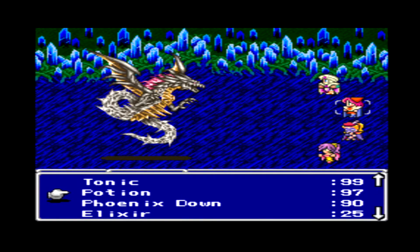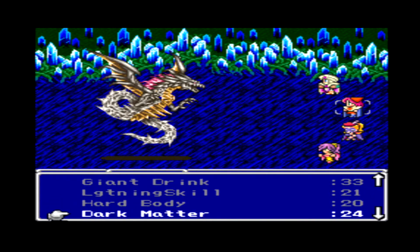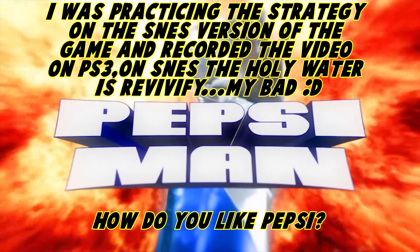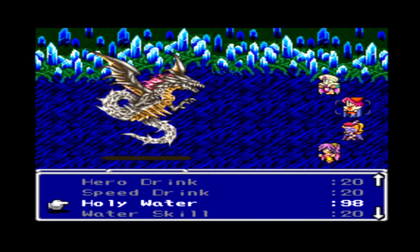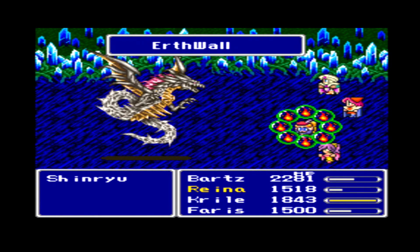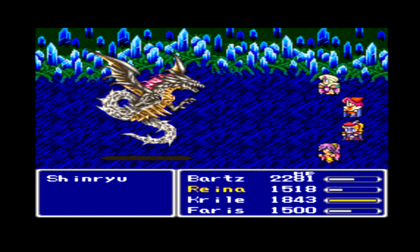So he's gonna be having a hard time hitting us from now on. Now we want to inflict Berserk on him, and we're gonna use Turtle Shell and Holy Water — I was looking for Revivify but it's actually Holy Water in this game, my bad. Now Shinryu is gonna be attacking us all the time, but he's gonna be having a hard time hitting us.